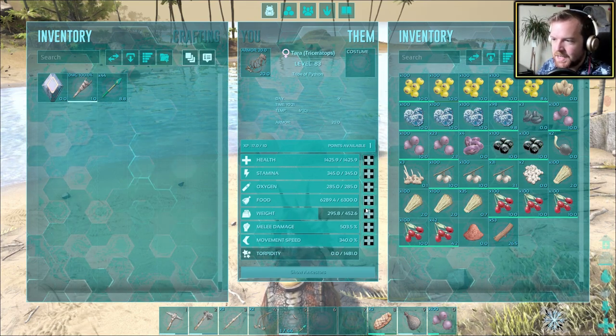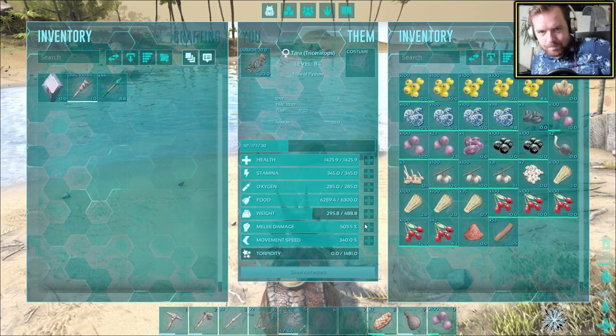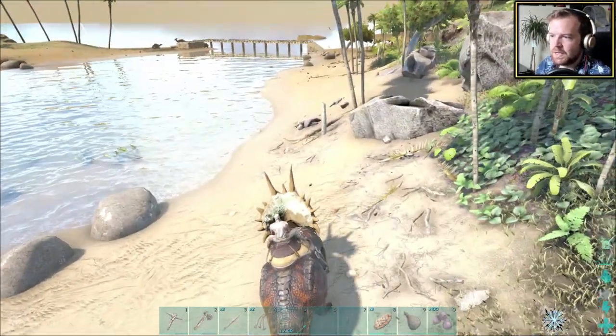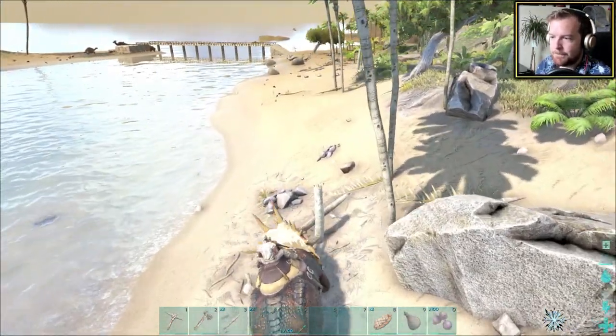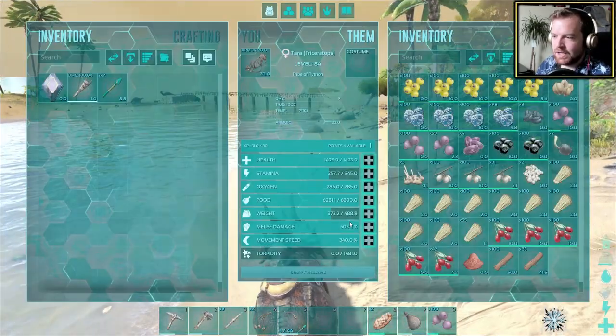This is epic. Let's go ahead and do weight — I think weight and melee damage are the things we're going to go for. Melee damage also increases your harvest rate, right? That's pretty cool. Another level up — all right, let's do it again.